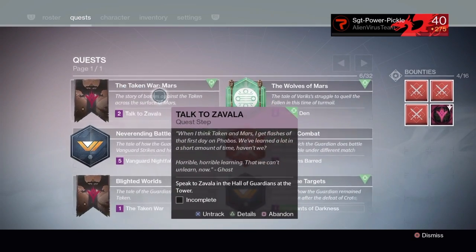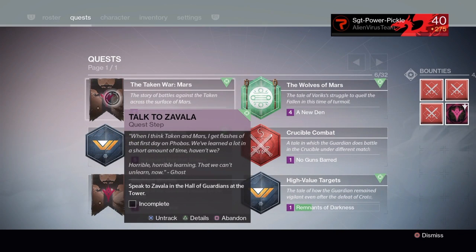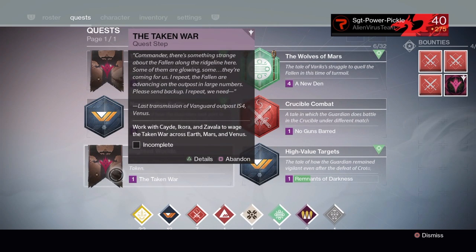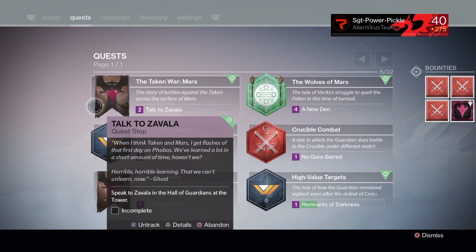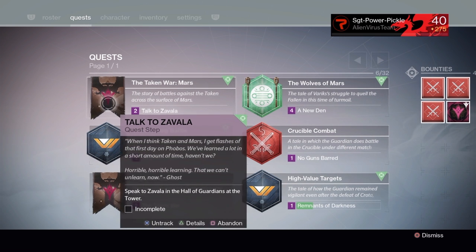You basically have to go on Earth, Mars, and Venus and complete all of these quests. This isn't one of those where you just go on those three planets and do the public event things that pop up — it's not that, and that's what everybody's been thinking for the longest time.